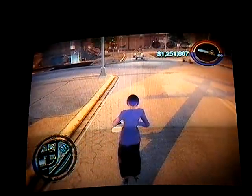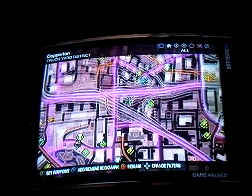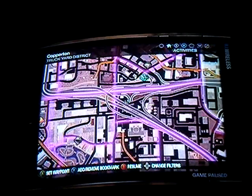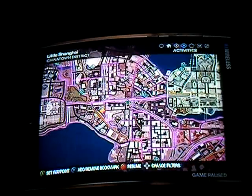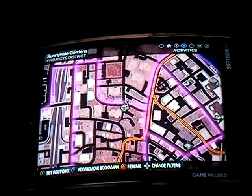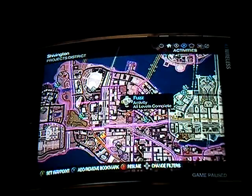So yeah, anyway, some people have been asking about how I got my Infinite Ammo, so I'll put up a quick response to that. First of all, to get Infinite Pistol Ammo, you go here in the projects. You complete this level of fuzz — all six levels of it — and then you have Infinite Pistol Ammo.